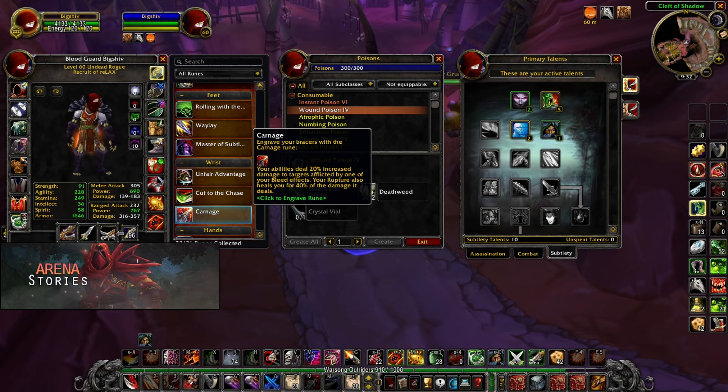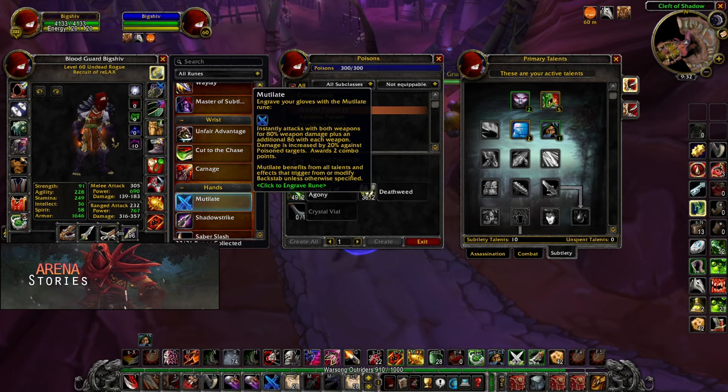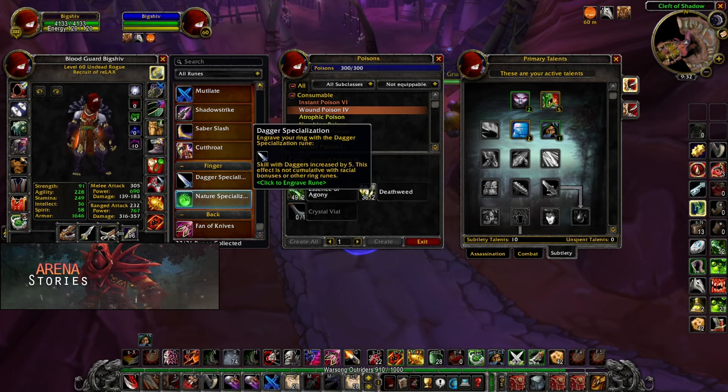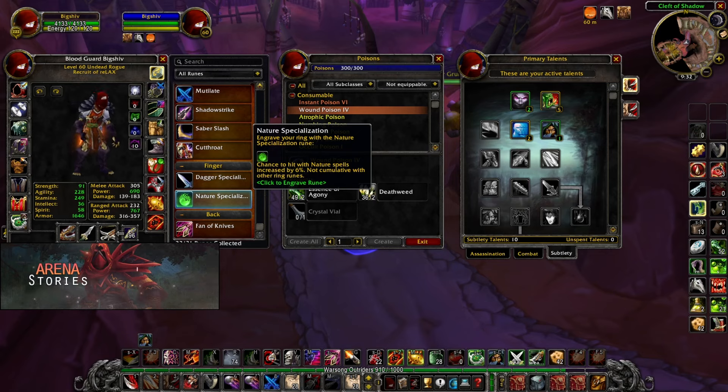The reason we're not taking Carnage is because in Season of Discovery everything is instant — we do not want to stay on our target and bleed them, especially since we're playing Envenom and can instantly destroy armor plate targets. That is why it is better to take Unfair Advantage: so whenever you dodge — for example if you use Evasion and you're fighting another rogue — you strike back at your enemy dealing 100% weapon damage. Next is our hands rune: Mutilate. Our fingers rune: Dagger Specialization, to reduce our chance of missing. And Nature Specialization to get access to the new poisons.